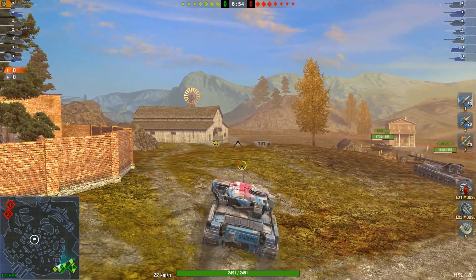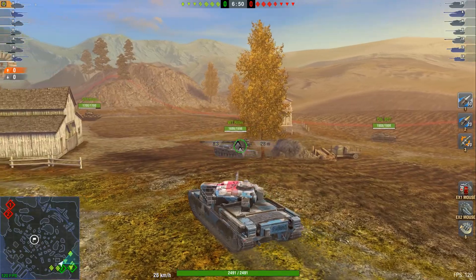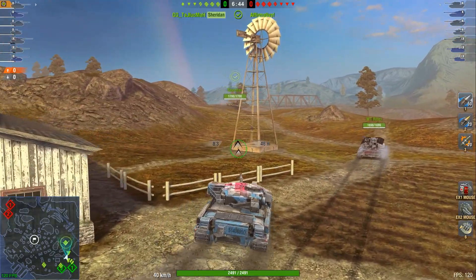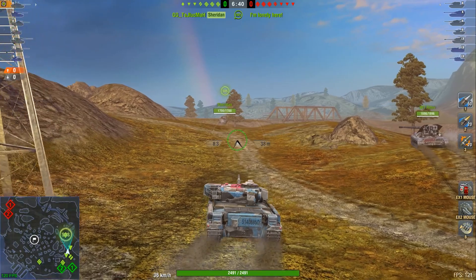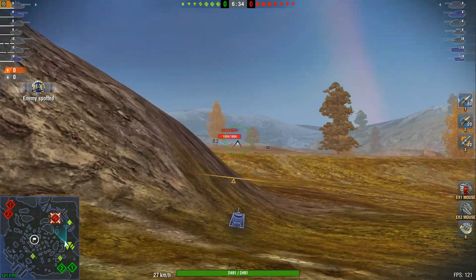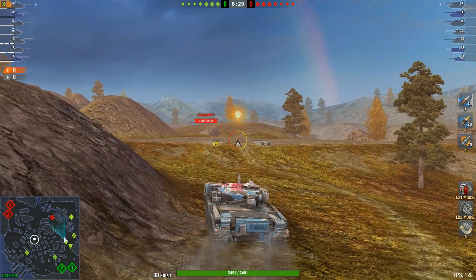Luck is something that the Yaw will like to have, but not always. It is a very important thing in Blitz. In Blitz you have RNG with penetration, with damage, with accuracy, so there can be a lot of luck involved in good matches as well. Sometimes the luck is what decides the match — and sometimes it decides it against you, which is not nice.